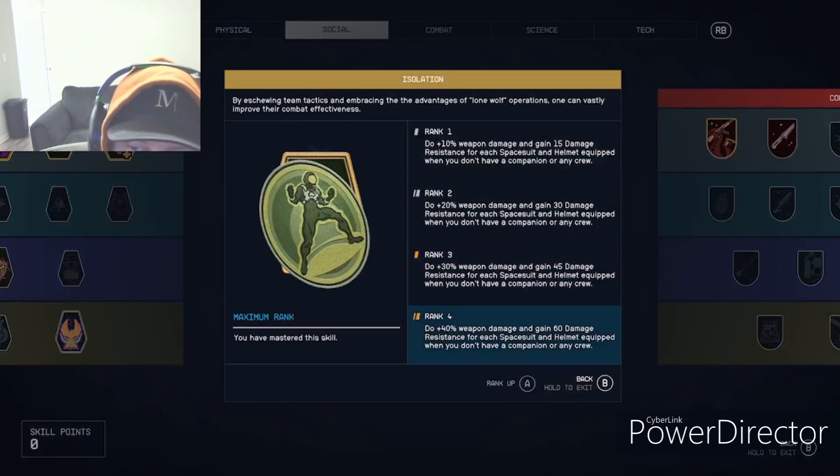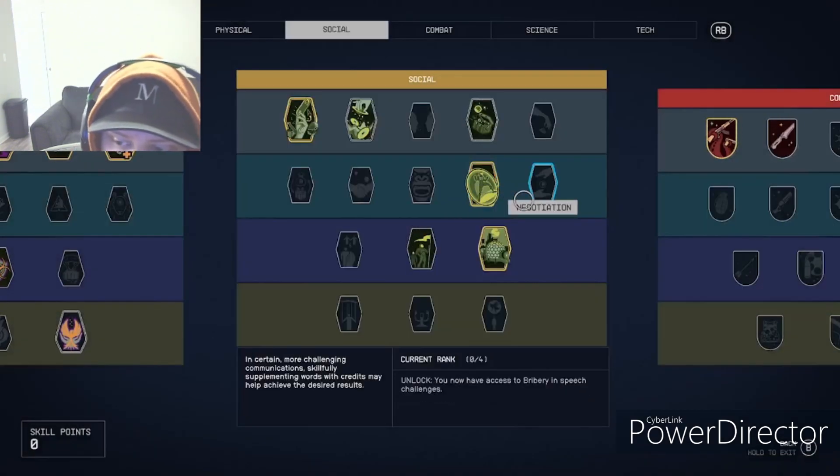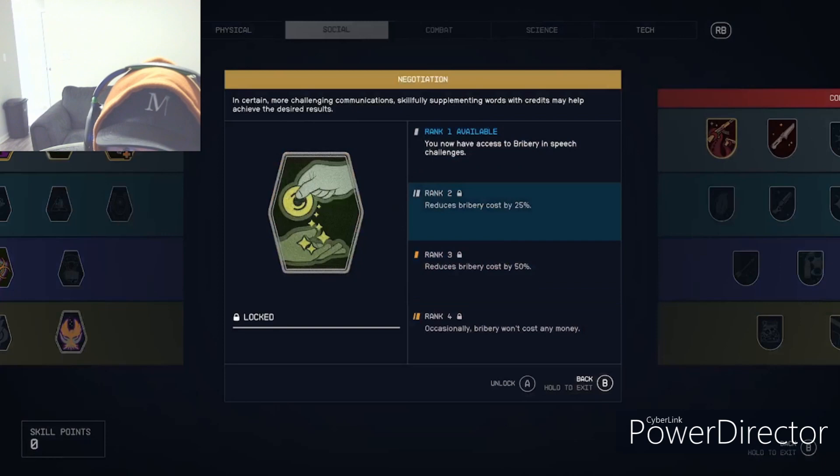Isolation is huge if you don't have any companions following you around. You get +40% weapon damage and 60 resistance for each space suit and helmet equipped. I show my stats at the end — you can significantly boost your defense and health with this one.